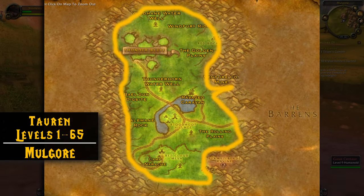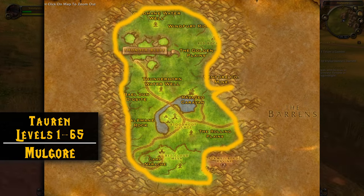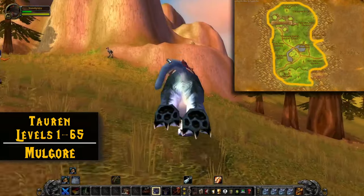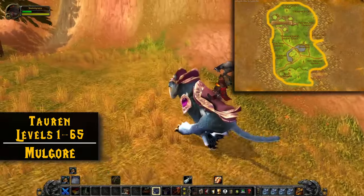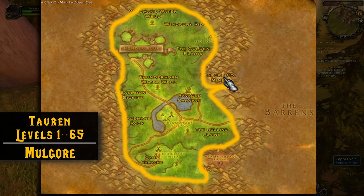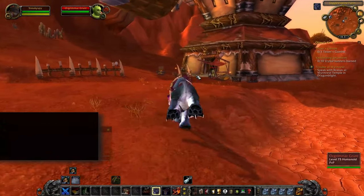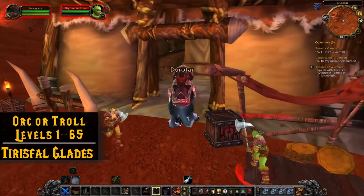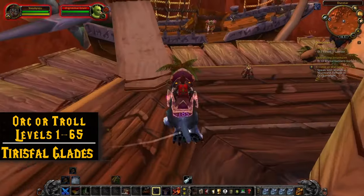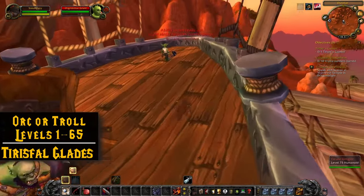Taurens can run around the outside of Mulgore. The nice thing here is that mobs don't really be an issue because you're sticking to the outside, and they're also lower level if you've leveled up a little. The one thing to watch out for if you're lower level is the Venture Co. Mine — it's just not worth getting attacked in there, so avoid that and just do the outer rim. If you started as an Orc or a Troll, you can mine Durotar, but personally I would just take the Zeppelin over to Tirisfal Glades and start mining there, as Durotar is kind of spread out.